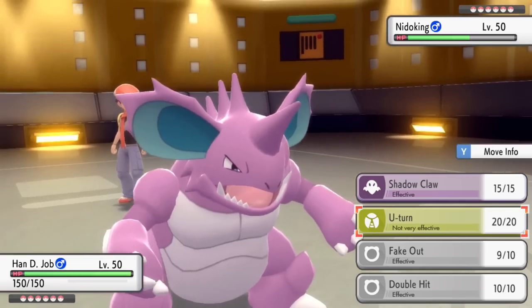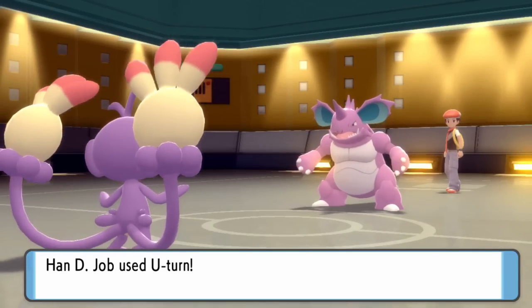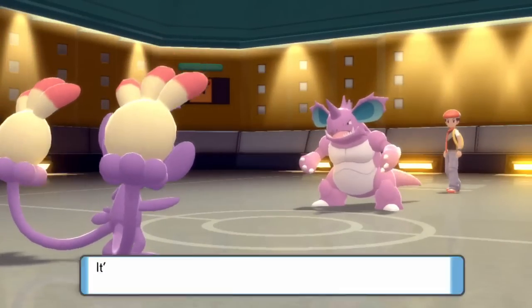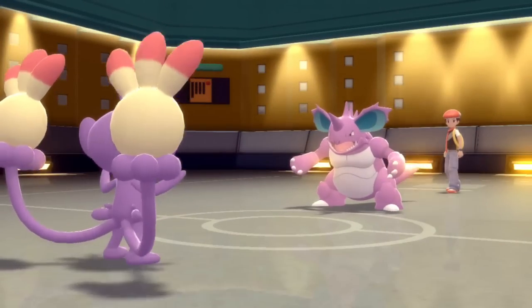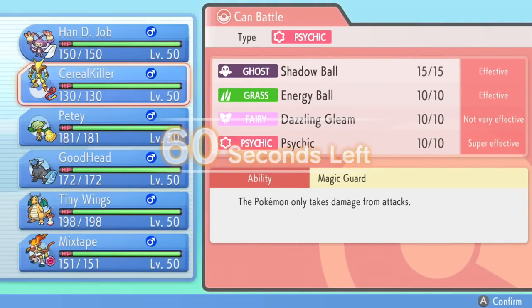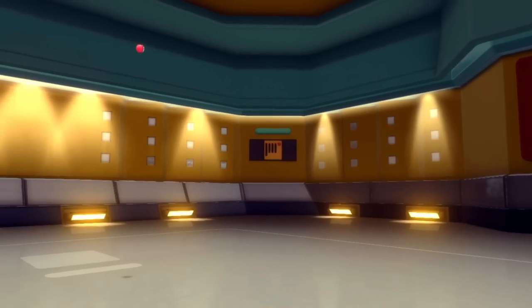If it's a lead Nidoking, I'm imagining he's likely just going to go right for Stealth Rock. So I'm going to pivot with a U-turn, knock it to half, and then decide what I want to get in. I have a couple of different options against Nidoking, so I'll save the monkey for later. I could go into Alakazam and KO it with a Psychic, but I opt to go for the Rampardos.